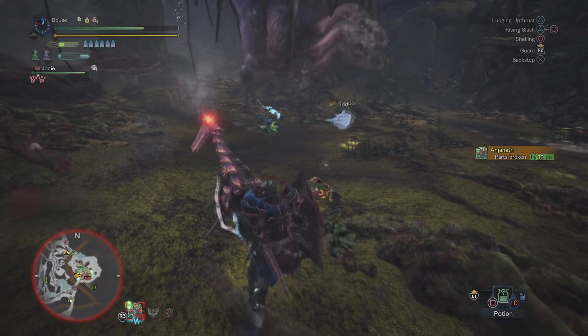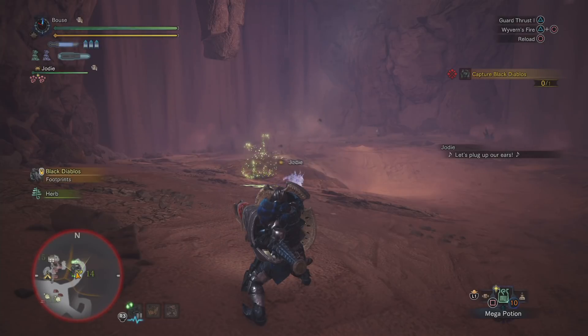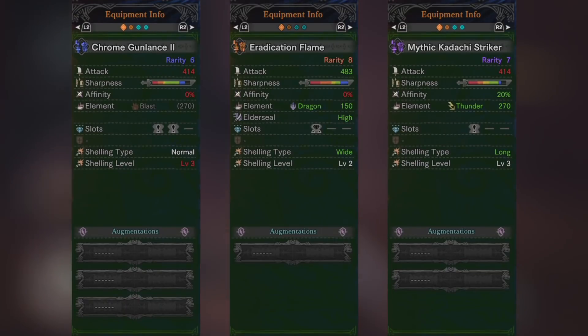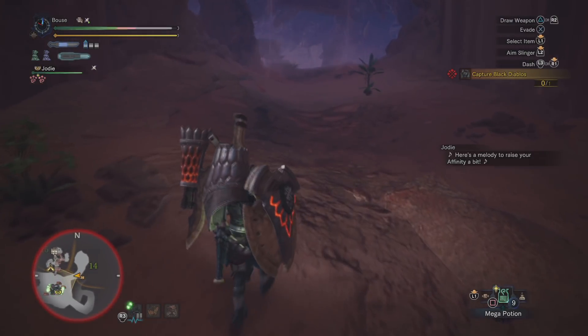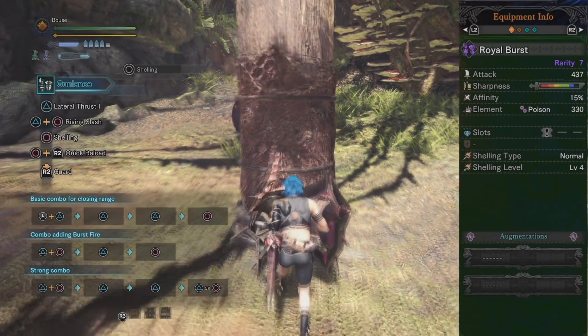Now normally I would do this near the end of the video, but I think it's important to mention now: there are three gun lance shell types, and you should take each of these into account before making a gun lance, as the shell type affects the way you use each gun lance. It also determines which optimal combo you'll be using when attacking, and we'll cover all of those in the moveset section of this video.